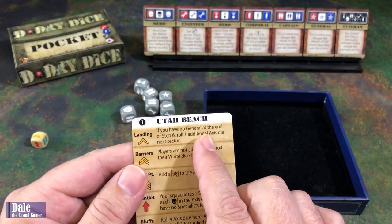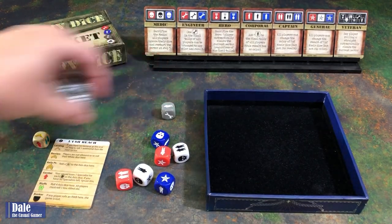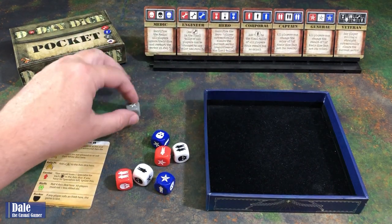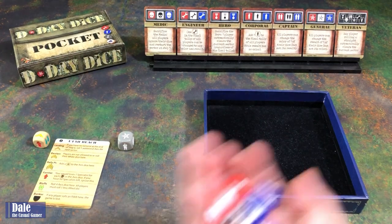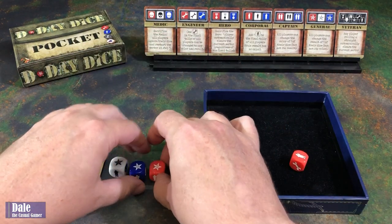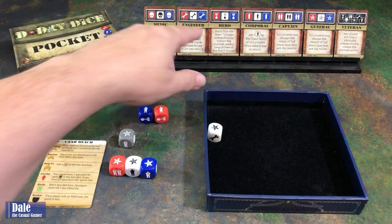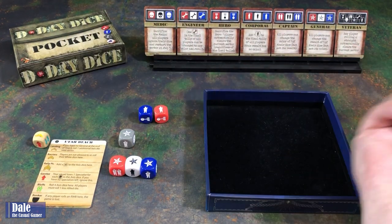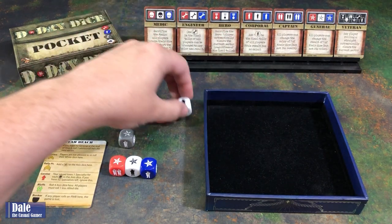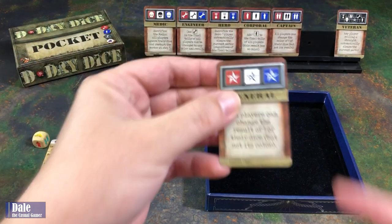At the landing, if you have no general at the end of step six, roll an additional Axis Die next sector. So we're just going to roll one Axis Die to start. On our dice rolls, we need to get at least one medal — we've got three rolls. And right off the bat, we've got it. We've got a red, white, and blue. Normally we can only get one of these, but in solo mode there's potential to get two cards. We can roll two more times to see if we get a single soldier — and we did.